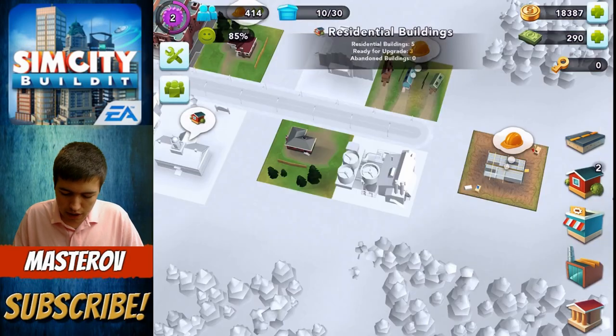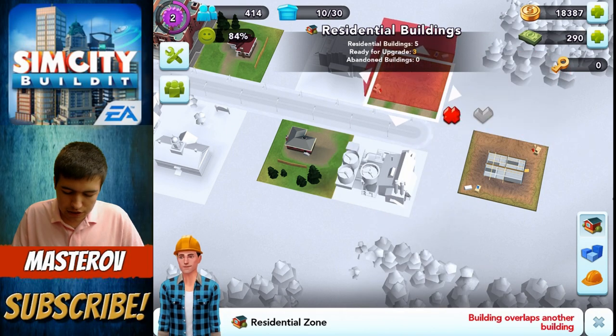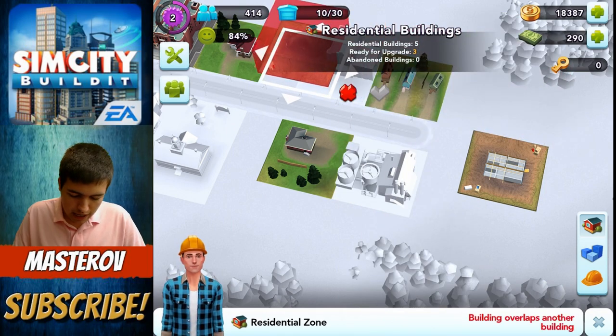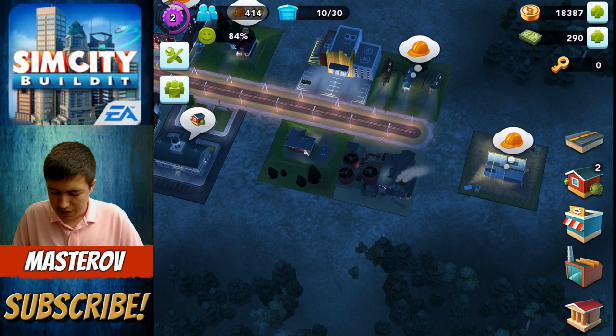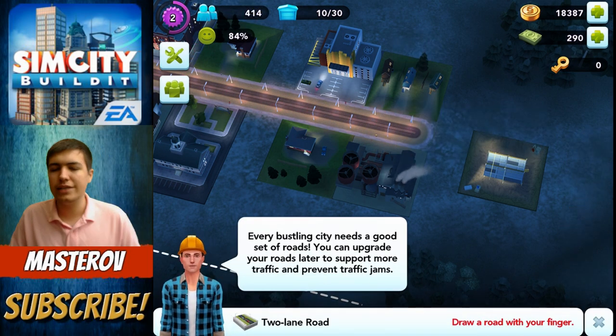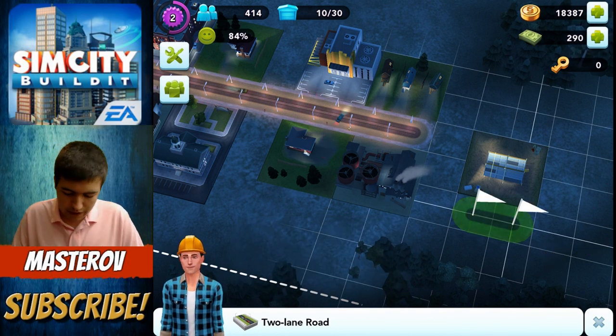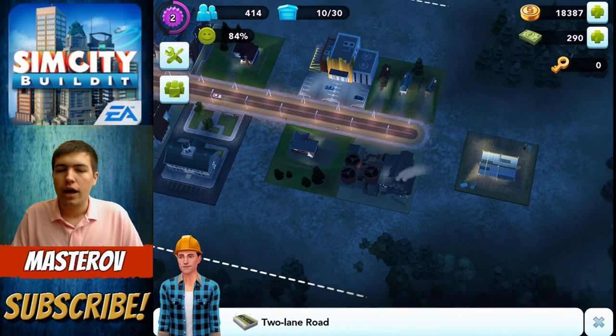We've got more homes that we can build, we've got two more residential zones. We want to keep it as good as we can, but it's pretty small. I wonder if we can upgrade the roads. We can. Every bustling city needs some more roads, and you build the roads by drawing with your finger, like so. I didn't mean to do that there.